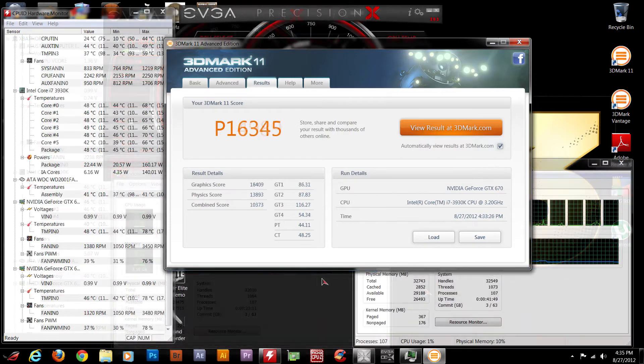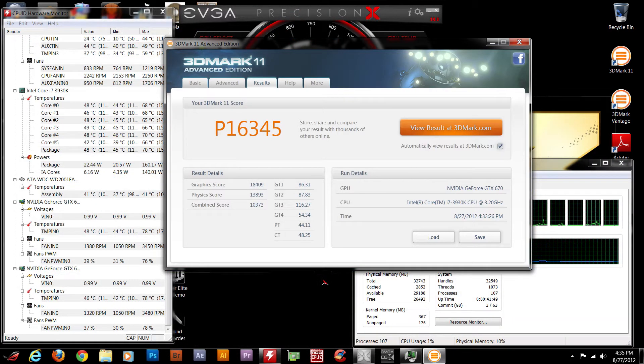I overclocked it and you can see this crazy score of P16,345. Just amazing, mind-blowing — I never thought I'd reach this score. I think this is equivalent to two stock GTX 680s from what I've seen online. With just a slight overclock — the max I could do that I'm happy with — which is a plus 100 MHz on the core with about 200 MHz on the memory offset. It just jumps tremendously.